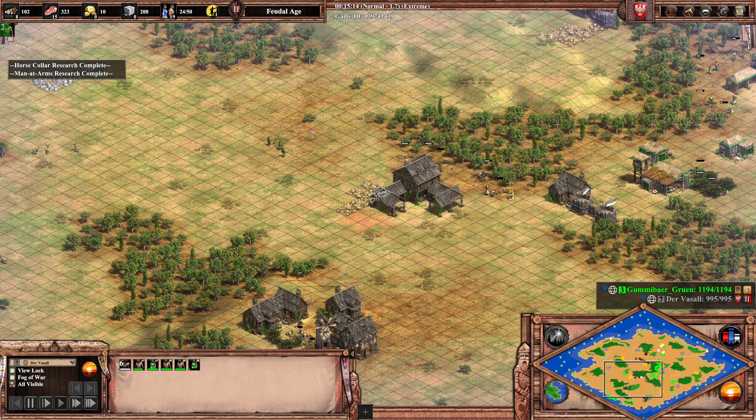Honestly, this tower does not do much. He should just delete the walls and bash it down — the towers are so, so weak. Yeah, he could just bash it down, no problems.